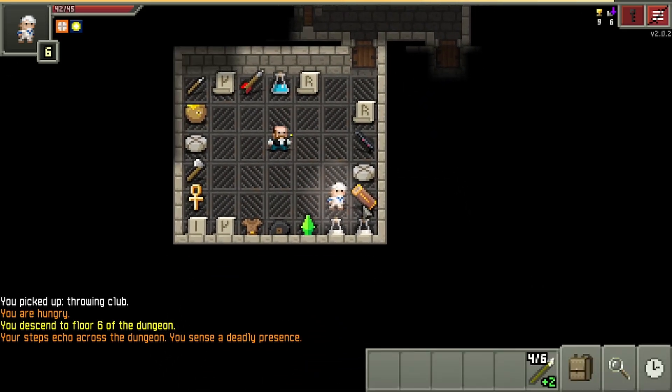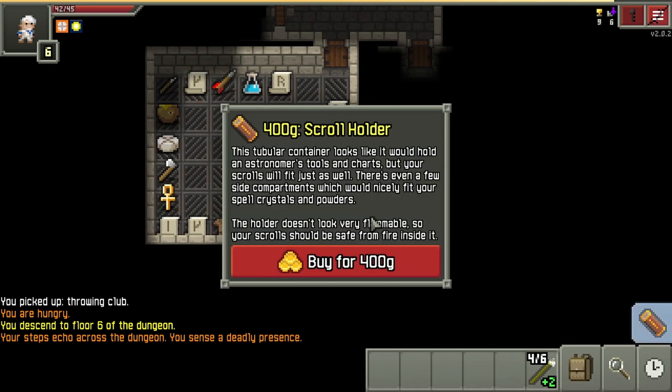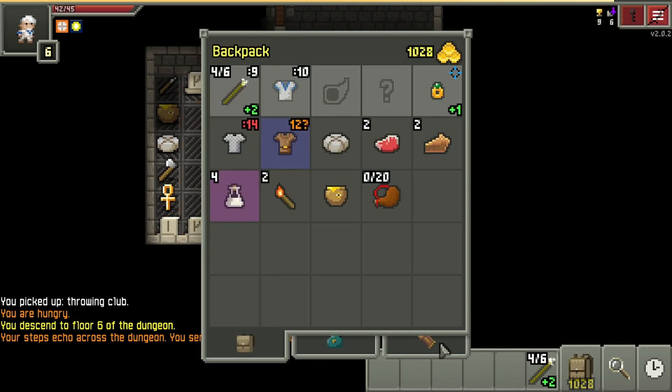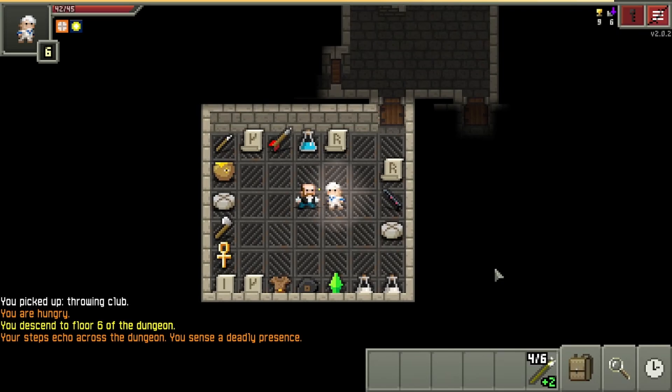Once again, the game gives us the bag for the items taking up most of our inventory slots. In this case, it was the scroll holder since scrolls were taking up 3 slots, even though technically we had more potions. The potions were of the same type and stacked, only taking up 1 slot.